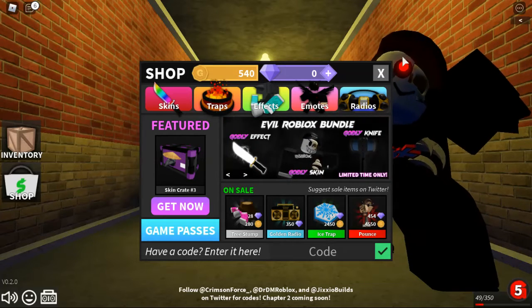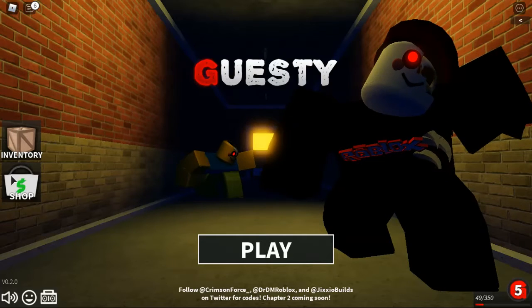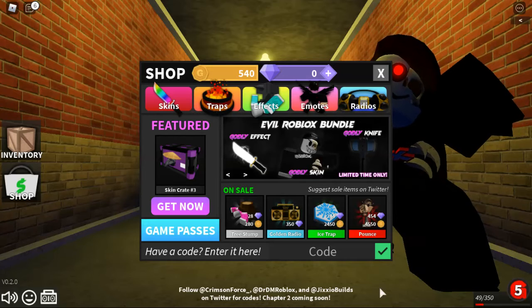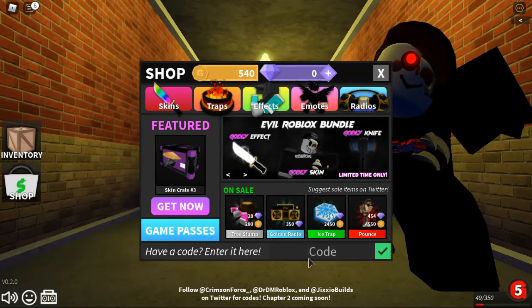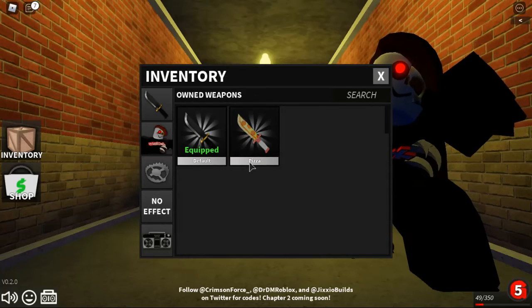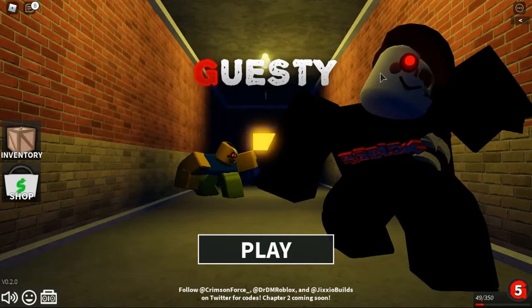Hey guys and girls, Ginger back with another video. Today I want to be teaching you guys how to get a free knife in Guesties. You want to go to Shop, then there's this code over here, then you enter Papa, and you will get this pizza skin. That's how you get this skin and that's the end of the video.